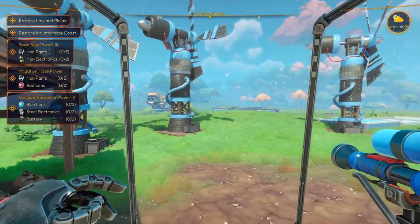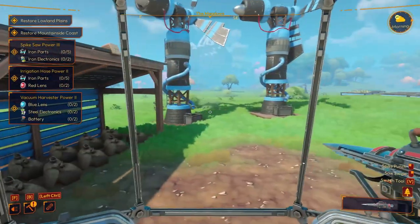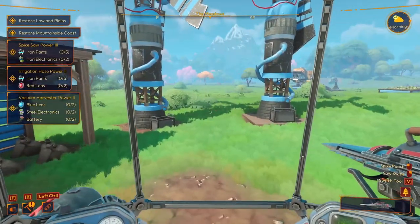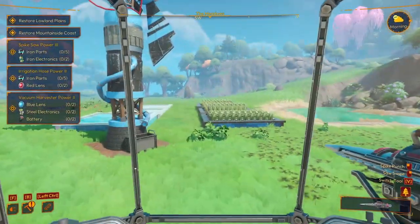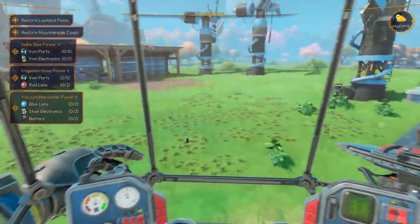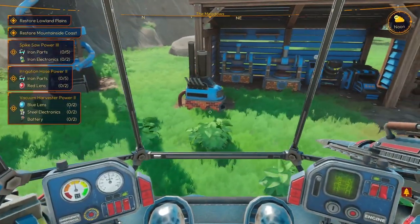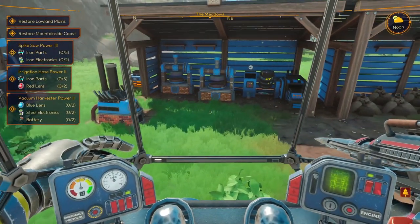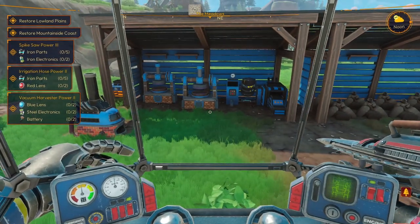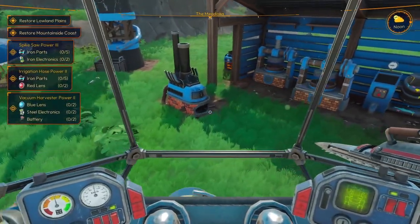Hello everybody, welcome back to Lightyear Frontier. Last episode we did a bit of stuff. Off camera I did a bit of mining and did a few more plantings, just to save you all from that. I think we're going to attempt to get our Vacuum Harvester and an Irrigation Hose and maybe a Spikesaw Power 3 if possible. We'll see how it goes. Let's go to it.